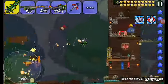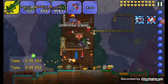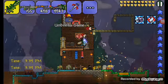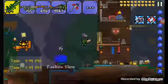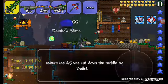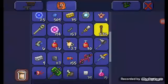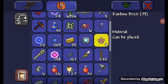So now all we have to do is wait until it's the proper time and then we strike. I picked up a brilla slime — it says it's a material, but I don't know what they're used for.